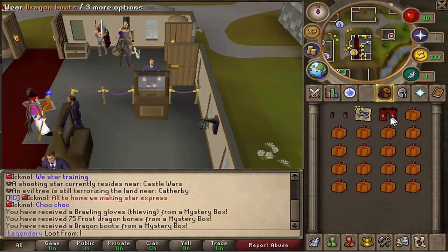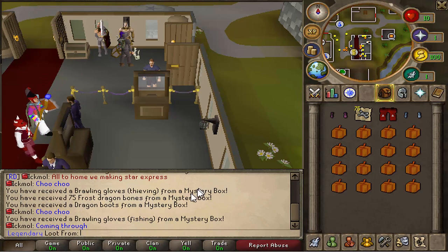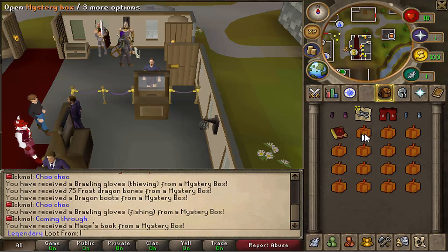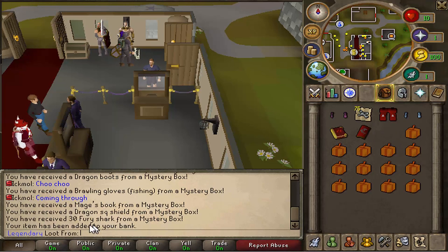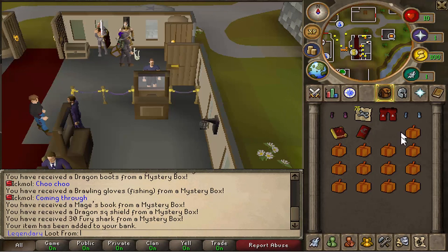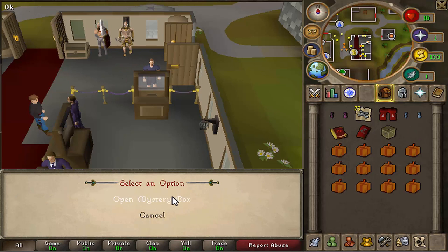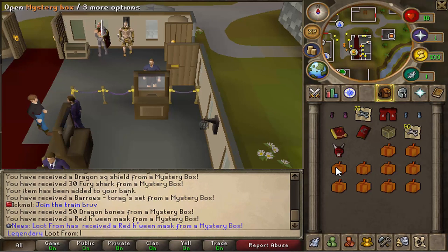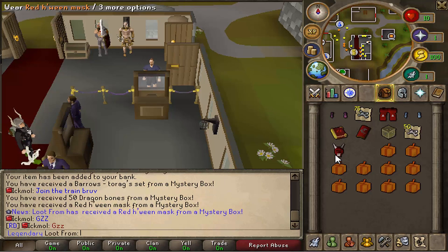Next one - D boots. Next one - brawling gloves for fishing, not bad. Mage's book, seem to get a lot of those, they're quite common. Square shields, 30 fury sharks added to your bank. Torag set - saves you from doing barrows if you're ever after that. 50 dragon bones - oh yes, nice! And that was our tenth loot.